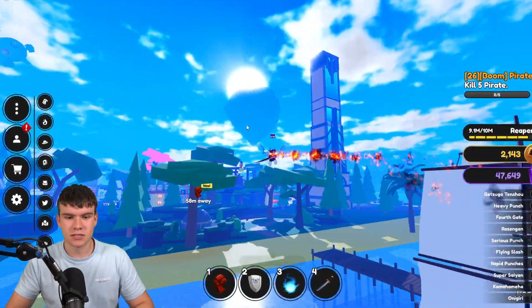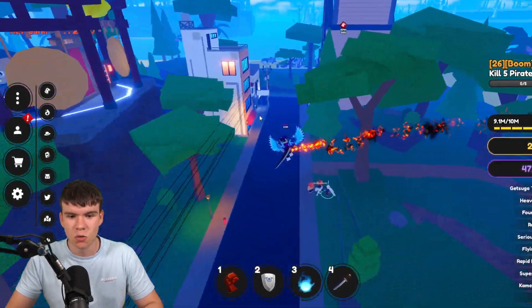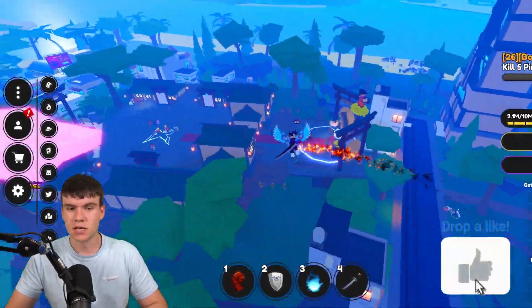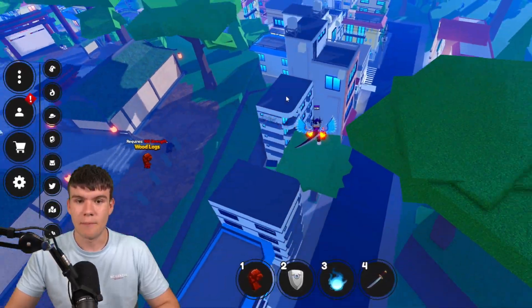Here we are inside of Anime Fighting Simulator X. If you guys are in need of yen, this is the video for you, because I'm going to be showing you guys all crate locations. Crates essentially give you guys free yen whenever you open them up. They're really, really overpowered, and it'll help you get a bunch of yen fast.